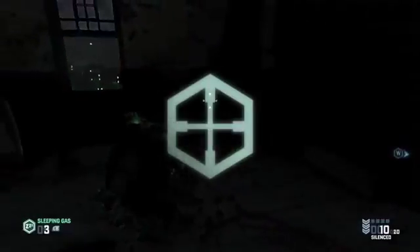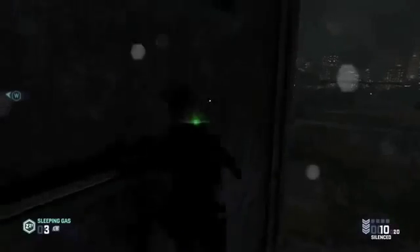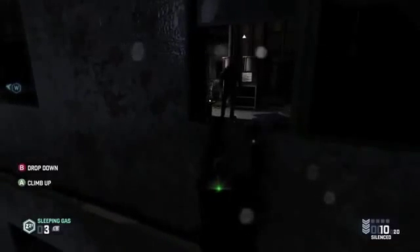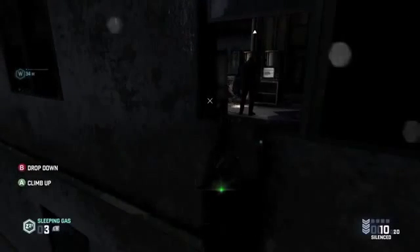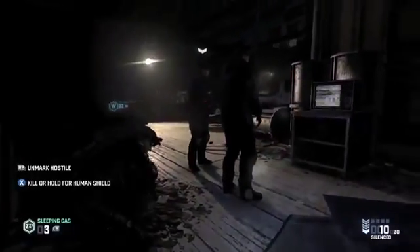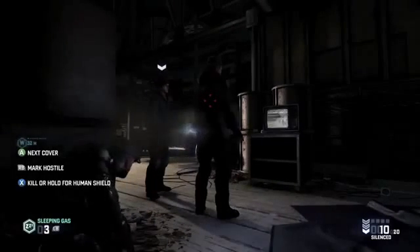Now let's go through the same area a third time to see how the Assault player will handle it. This player is all about taking kinetic action. They don't mind being loud, they don't mind being detected, because they know there won't be any witnesses left behind to say anything about it. With the Assault player moving stealthily into close quarters, it's just an opportunity to grab an enemy as a human shield and use them to soak up some bullets when entering combat.